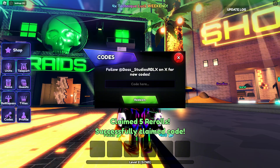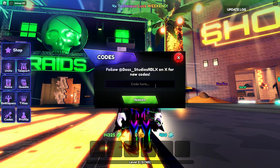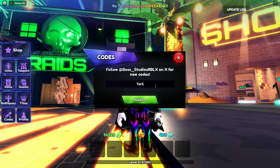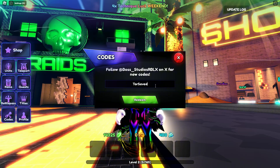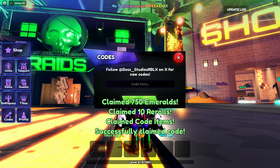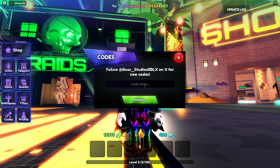The fourth code 'dragon versus hunters' gives you 15 rerolls and 50 dragon skills. The fifth code is 'ty 180k likes' — this code gives you 5 rerolls. Now let's show the sixth code.